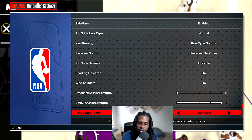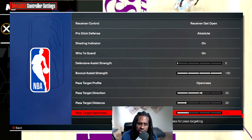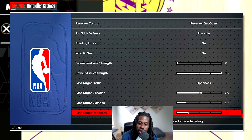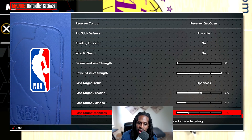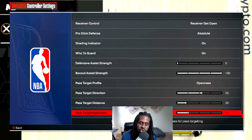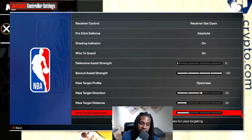When it came to openness, it starts on default and I didn't change it much - I left it mostly the same. I usually do icon passing especially with pass type control, so passing becomes much easier because I control what pass I want to throw. I did switch to openness to try to pass to the most open player, but even at 100 it still messes up sometimes, so I kept it the same.